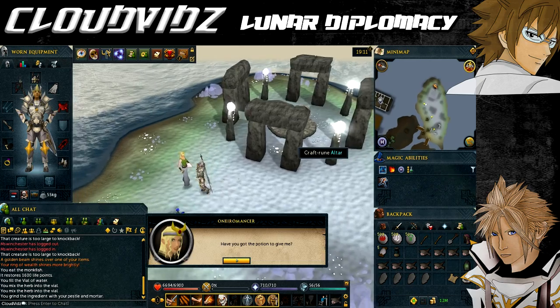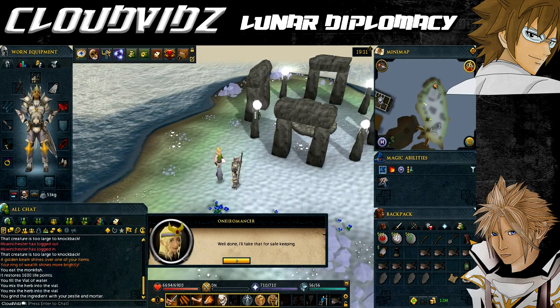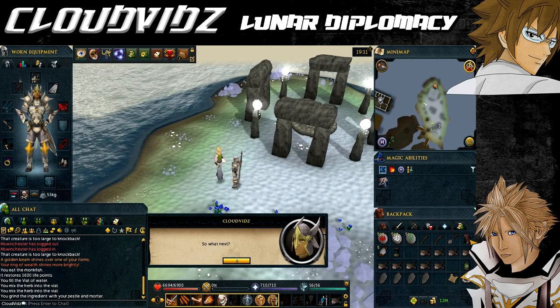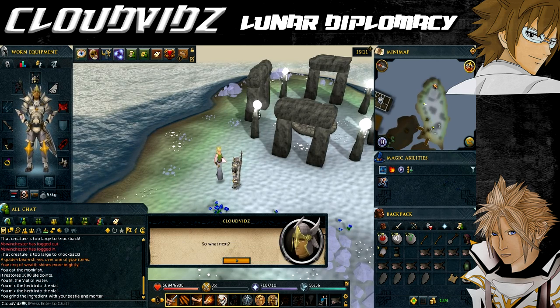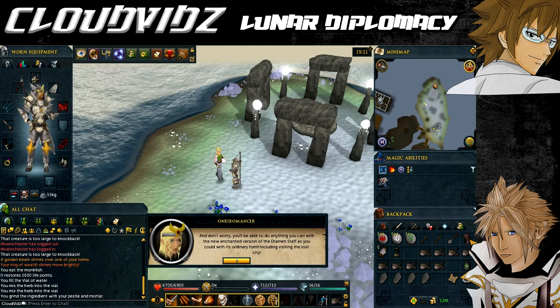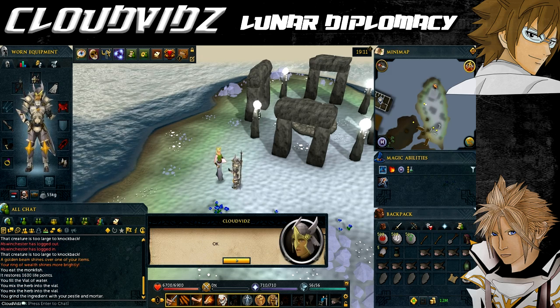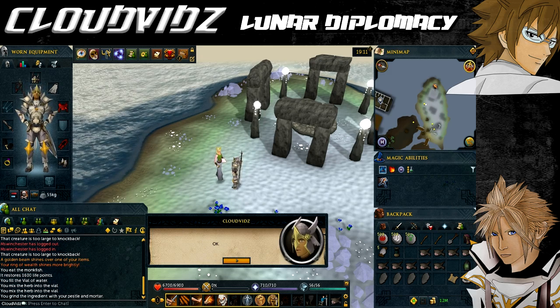The Oneiromancer will keep the potion for you until you need it later. Now talk to her about the Lunar Staff. Note that you may want to make more than one Lunar Staff — after you give one to the Oneiromancer you will lose the ability to create a Staff, so making a few backups might be useful, which will require more than one Dramen Staff.